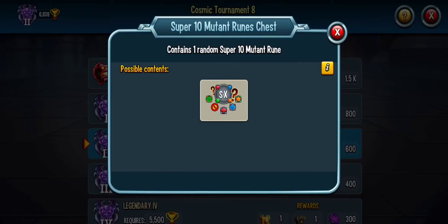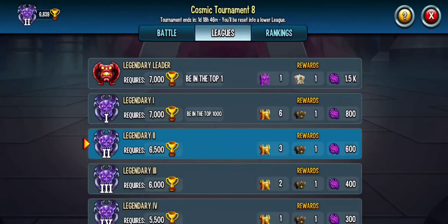What I see here is a gap — first place gets a Super Mutant Rune, and then top 1k gets a level 10. All they have to do, in my opinion, to fix what's wrong with PvP is put one more category in there for top 100 and make them get a Mutant Rune — maybe just a Mutant Rune, 1,000 Orbs, and 10 Gold Chests. If you did that, it would be like people finding out there's gold in California — everyone would swarm in and be like, I've got to get top 100.